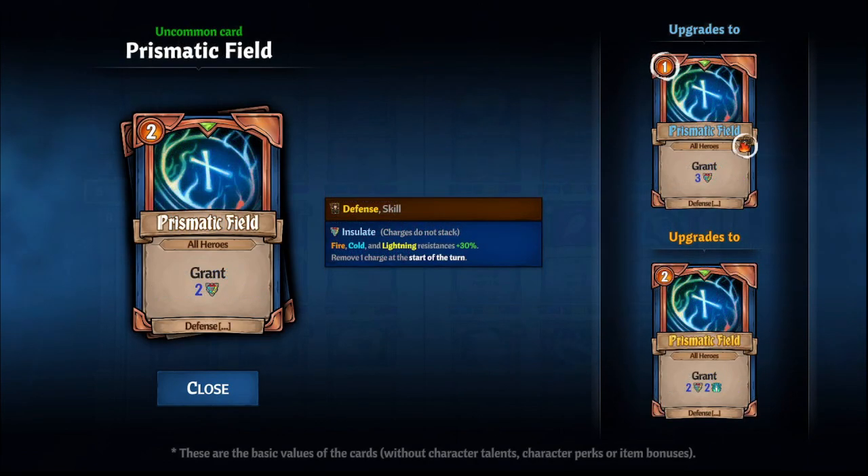The next card is Prismatic Field. It gives everybody Insulate, and the yellow version will also give them Power Fall. The main underrated aspect is that not many people run Insulate, and it's a really good buff — especially for Acts 2 and 3, since most bosses deal Fire, Cold, or Lightning damage.